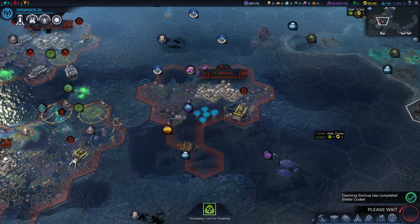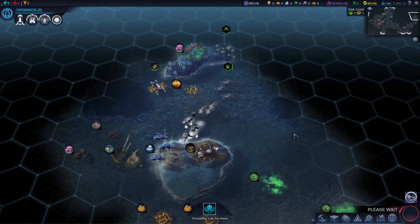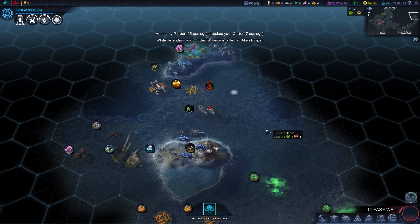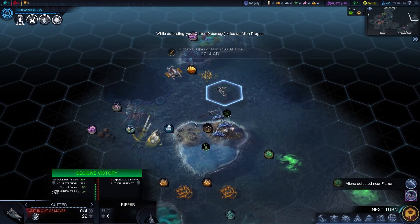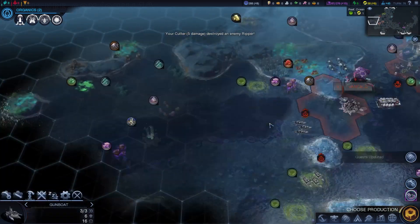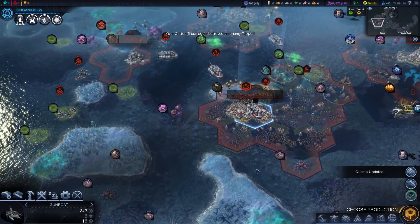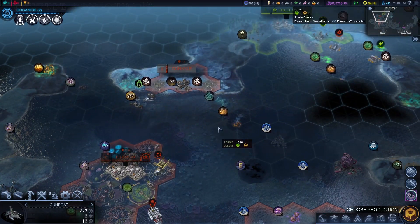It looks like someone just finished the Stellar Codex. I'm not currently prioritizing much in the way of Wonders — I'm playing like I do at higher difficulties, assuming Wonders are a bit hard to get. But that really isn't fair, because in Beyond Earth thanks to the tech web, it's a lot more viable to beeline a technology that unlocks a Wonder and have free reign to it, since the AI might be wandering in completely different directions. So it is a lot more viable to try to get Wonders in Beyond Earth than in Civ V, even at higher difficulties.